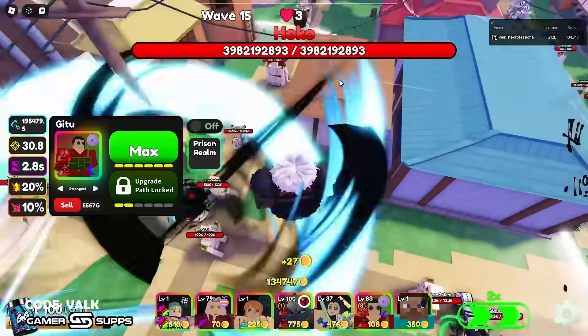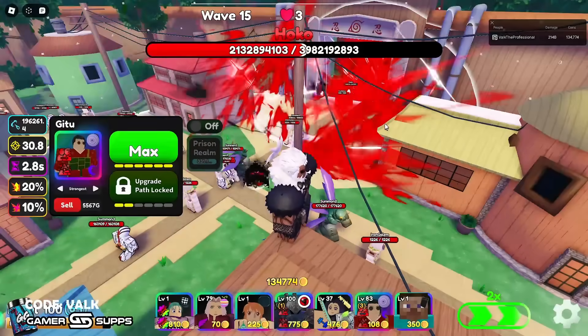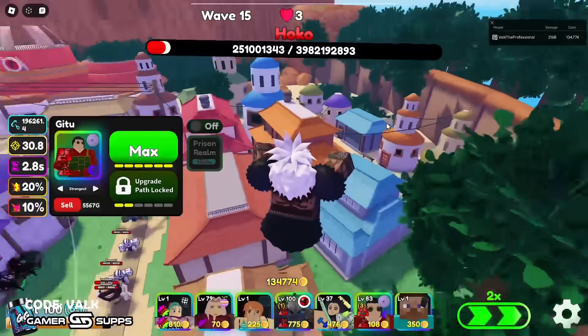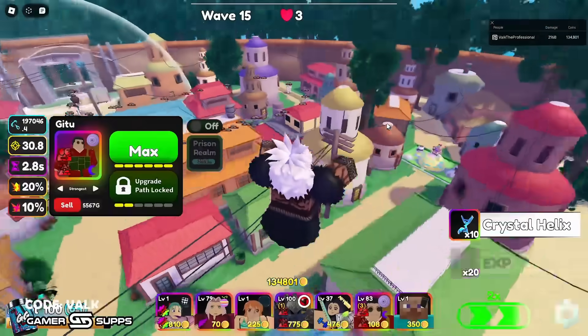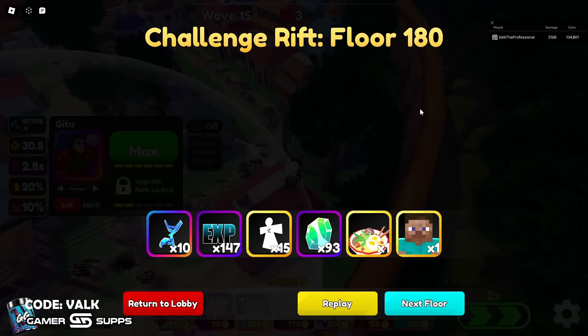It's either Guts completely stomps the stage or he's completely useless — those are the two parameters for Guts. You can see he's not quite shredding shredding, so we're going to lock down using Ghetto. Now you can see the amount of damage Guts dishes out very quickly. That's 3 billion HP — and 3 billion dead. Guts is an absolute demon. I have my perfect boy. I'll catch you guys in the next one — peace.